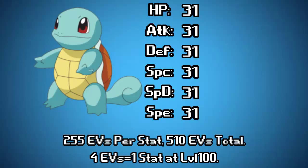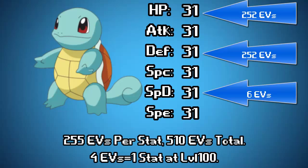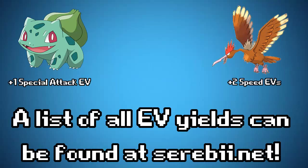Blastoise makes a great mixed wall, but for simplicity's sake, we will make a Physical Defender with 252 HP EVs and 252 Physical Defense EVs. The remaining 6 can go into Special Defense. Every Pokémon defeated has a set amount of EVs attached to it, and any Pokémon that receives experience will receive the full amount of that Pokémon's EVs. Our Squirtle will be spending a lot of time in X and Y on Route 5, defeating Gulpin for one HP EV each, or Route 10 defeating Nosepass for one Defense EV each.